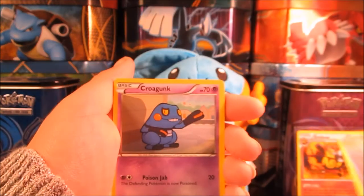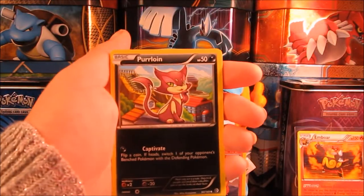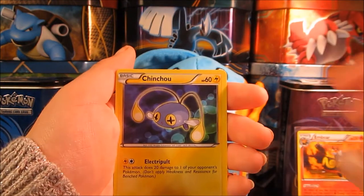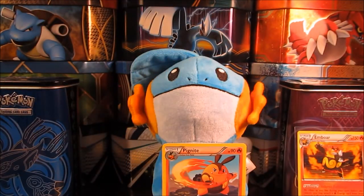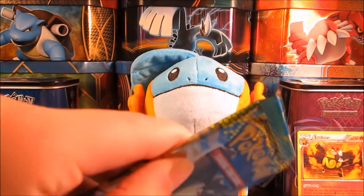Let's get into our cards. We have a Whirlipede, Croagunk, Tranquill, Purrloin, Dwebble, Electabuzz, Energy Search, Chinchow, a Croagunk reverse, and we have a Swoobat. Nothing too great out of that first pack, but hopefully my pack of Dragons Exalted here will bring us some good luck.